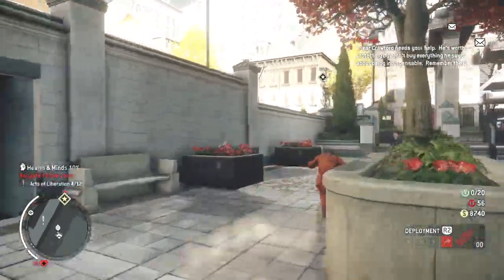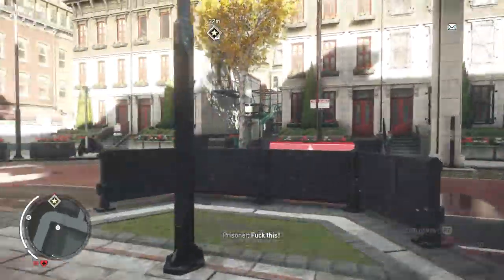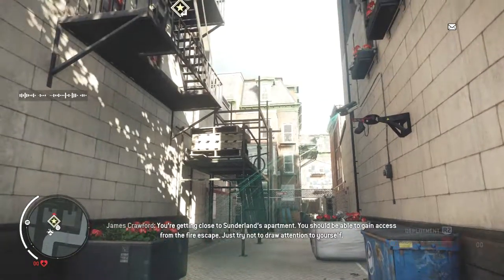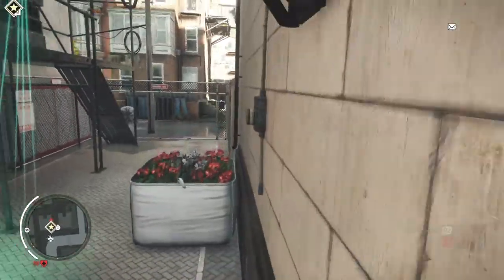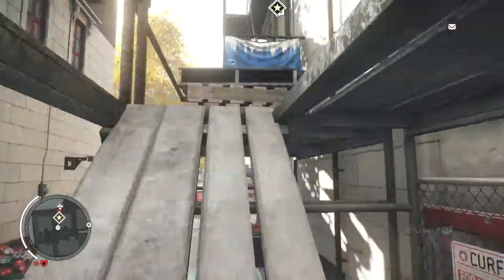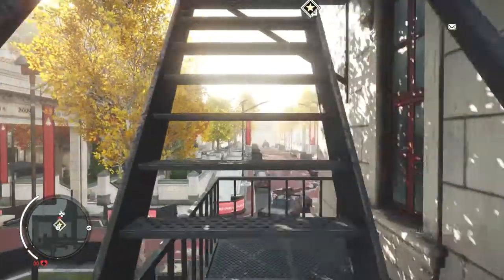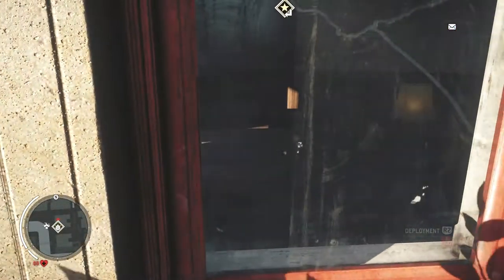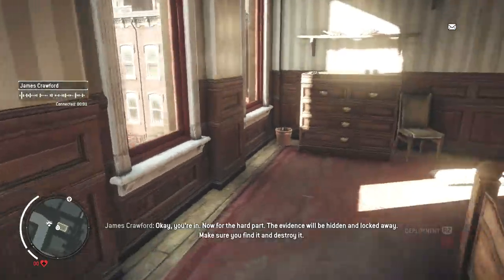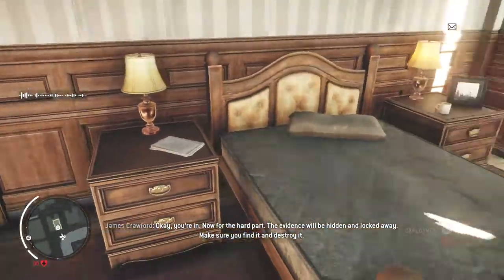Okay mate, run — you're free! 'Great work Brady, this will help get people behind us.' Getting close to Sunderland's apartment — gain access from the fire escape, try not to draw attention to yourself. Trying to sneak over this bit so we don't get spotted by that camera. Come on — there we go. Break the glass, we're in. Now for the hard part — the evidence will be hidden and locked away. Make sure you find it and destroy it.